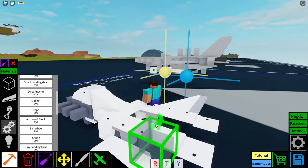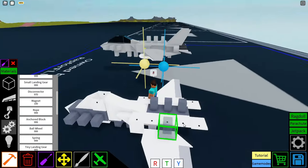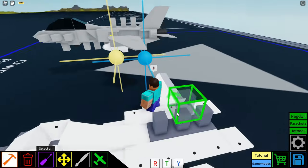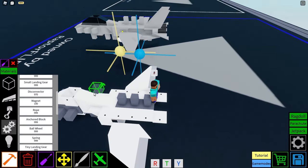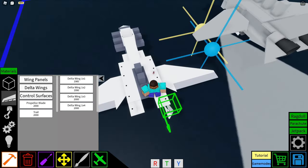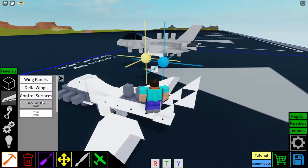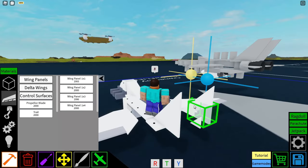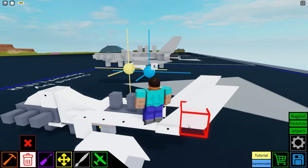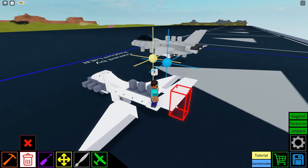Then grab a disconnector and place some disconnectors in line with our trap doors. Set those to disconnect on the W key. Following that, we're going to get some wing panels — delta wing 1x1s. Place them like this, and place another one. There should be two delta wings on each side. After that we're going to fill that in with a wing panel 1x1, and then a delta wing 1x2 upwards, so we get this nice wing shape. Remember: two delta wing 1x1s, a wing panel 1x1, and a delta wing 1x2 on the ends — to create this nice wing shape.